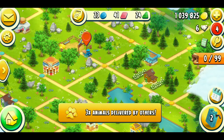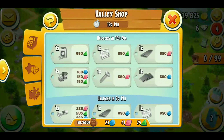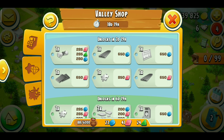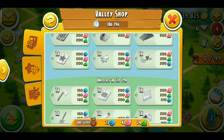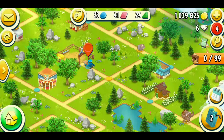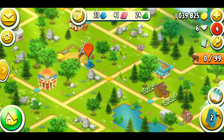The next way is to redeem tokens in the valley shop. As you can see, when you click on the shop option, you can see puzzle pieces listed there. You need 850 red tokens to get one puzzle piece, and there are multiple puzzle pieces available. From the valley you can also get lots of puzzle pieces — valley is a nice way to get puzzle pieces. Always try to play valley.